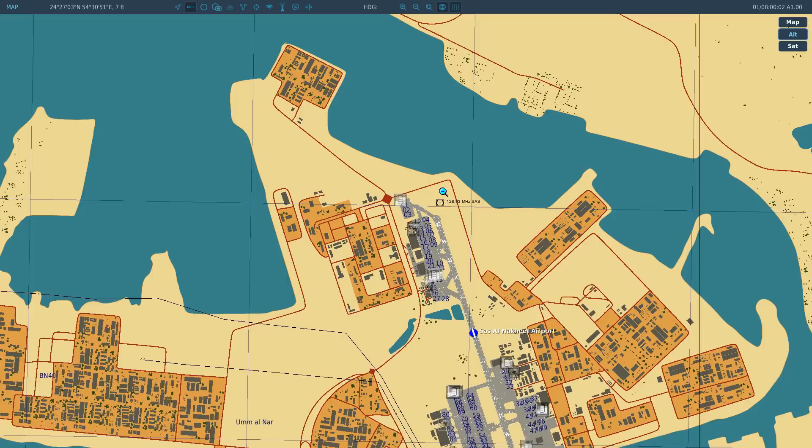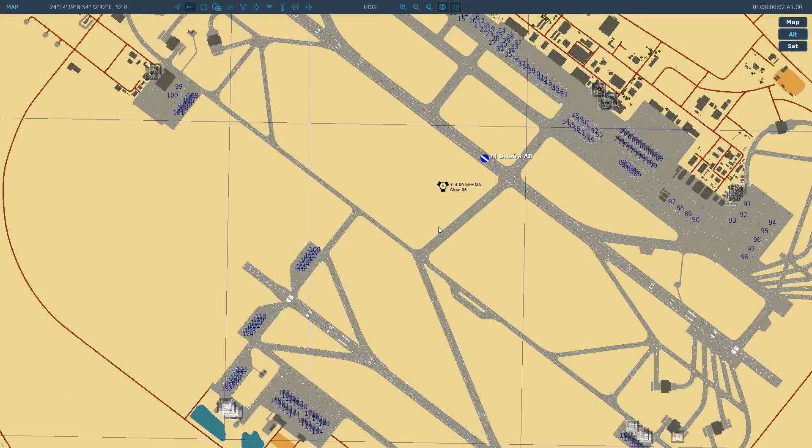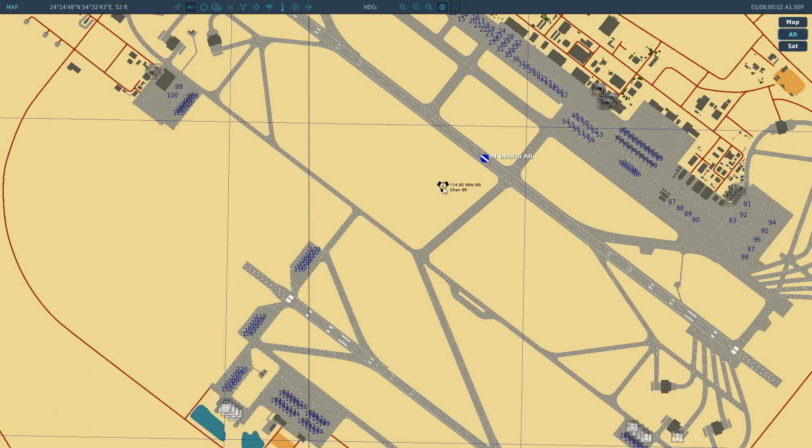Out of interest, VOR stands for very high frequency omnidirectional ranging. This one is actually called a VORTAC - it's a combined military TACAN with civilian VOR, and this is the first one I've ever seen in DCS. Its radio transmission frequency is 114.90 MHz, its call sign is Mike Alpha, and its TACAN channel is 96, presumably 96 X-ray.